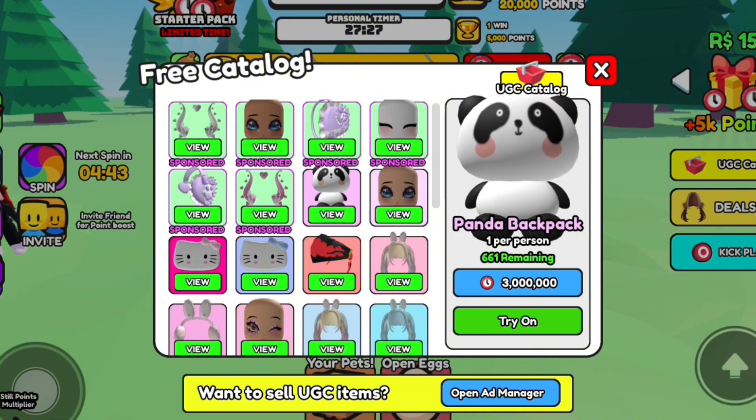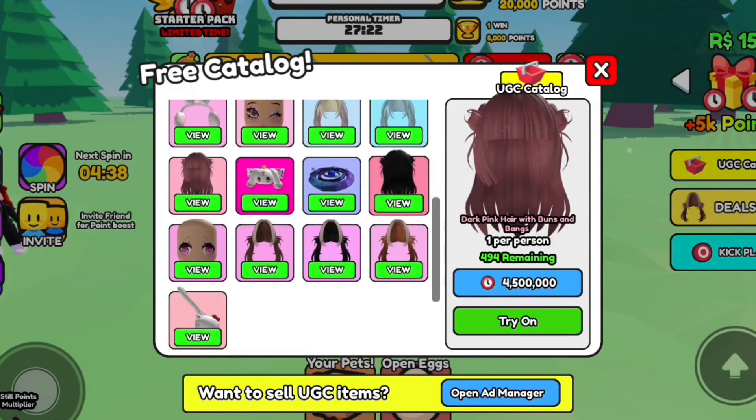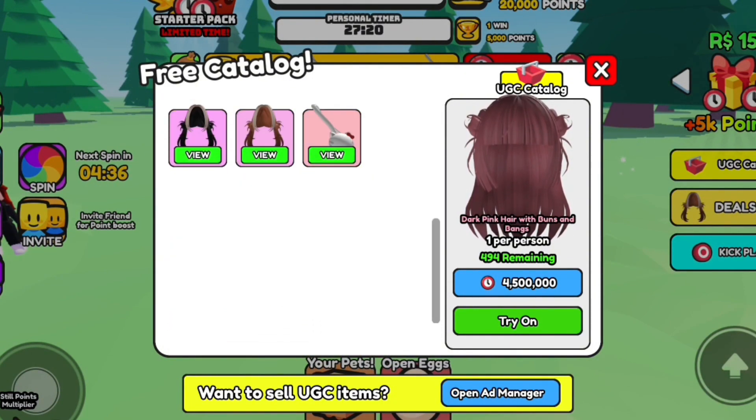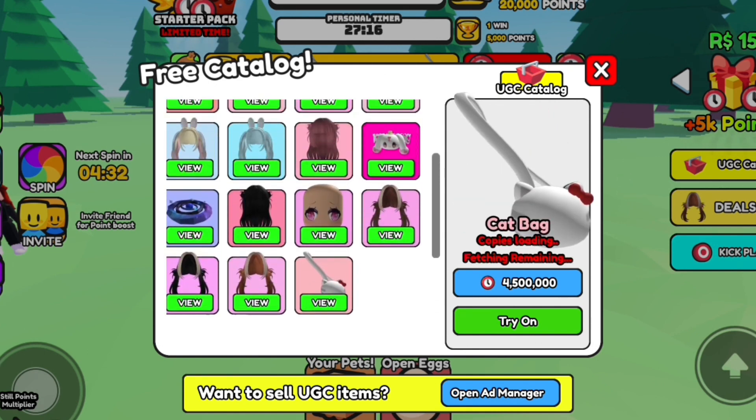So many UGC items! Then get 3 million points and 90 wins. That dark and black hairs with buns and bangs — so many free hairs, so simple — and cat bag.